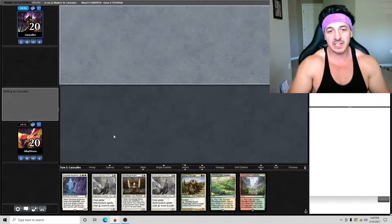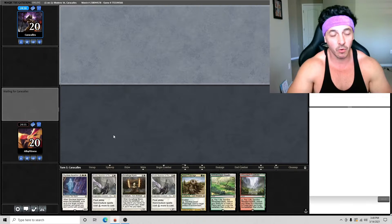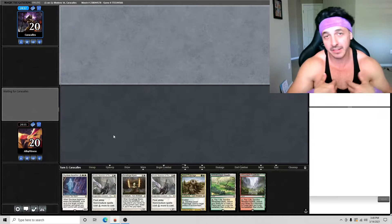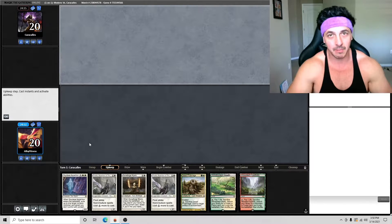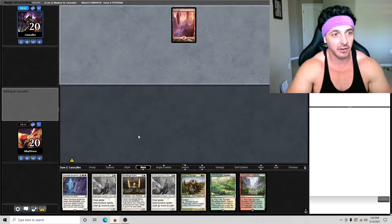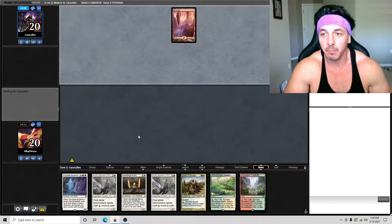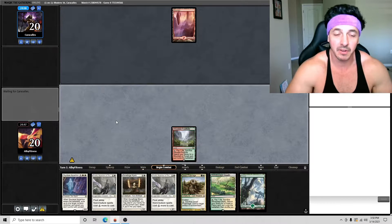Usually in tournament training on MTGO, when people mulligan to five or four they often concede or play a little just to see what you're playing and then concede. I normally play things out because I'm here to get practice. Some people rage quit, but our opponent plays a mountain — so they mulliganed to five and played a basic mountain.